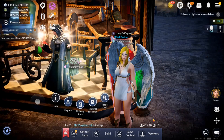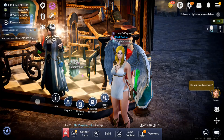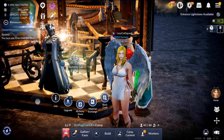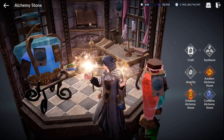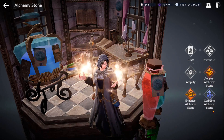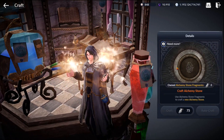Now for the big one: alchemy stone. There is a lot to explain. Inside there are six things to do: craft, synthesis, amplify, awaken alchemy stone, enhance alchemy stone, and combine alchemy stone. We're going to start with craft.